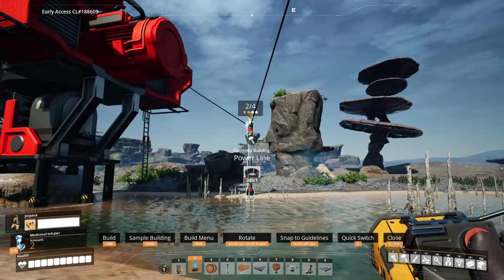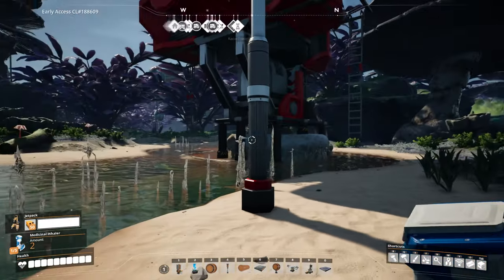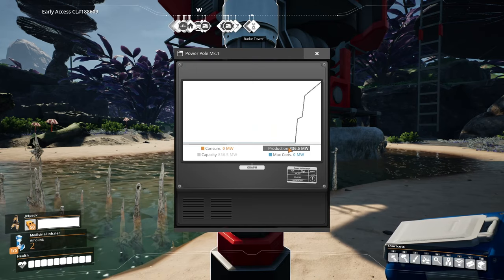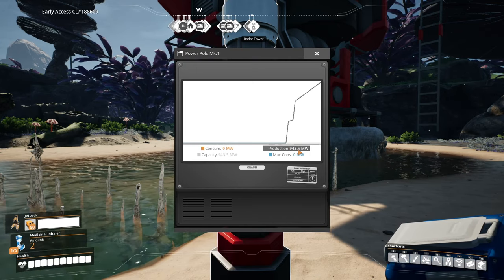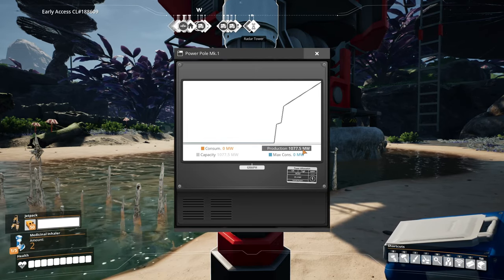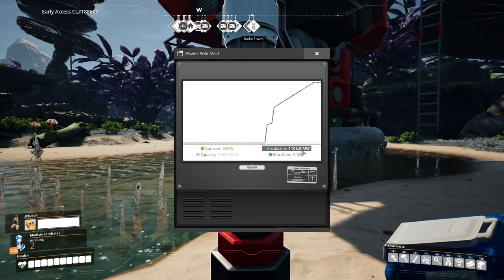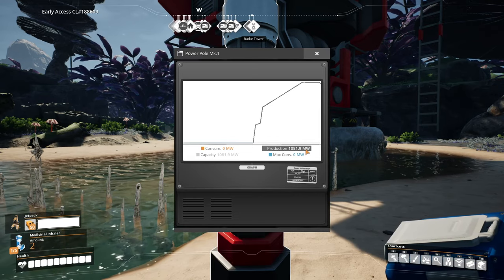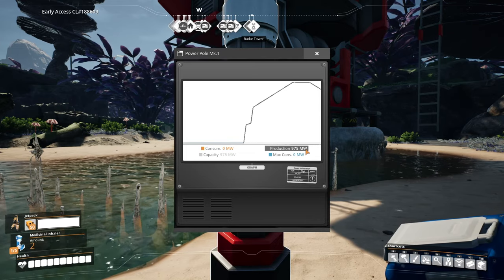If we connect both of these to this power line, you'll find looking at this we'll have a very interesting graph in production. You'll notice that this has gone all the way up and is still going up. We should peak somewhere soon — and there we peaked at 1,106.9 megawatts, and now because the different ones are fluctuating, it's starting to fall.